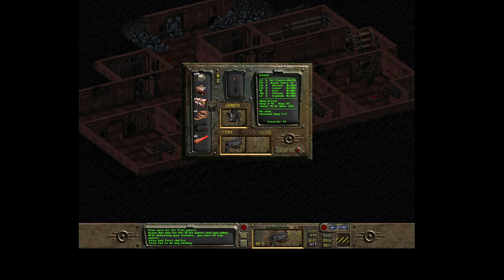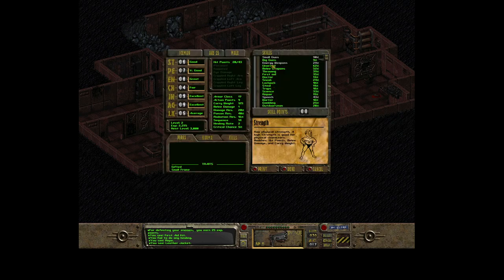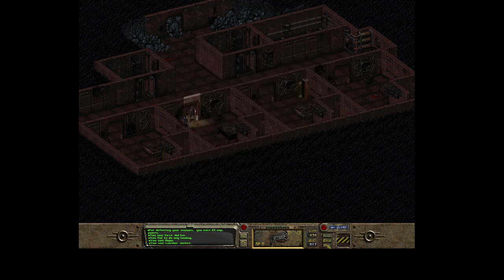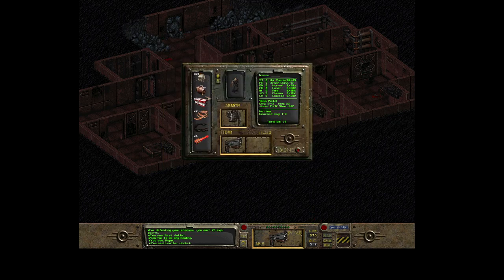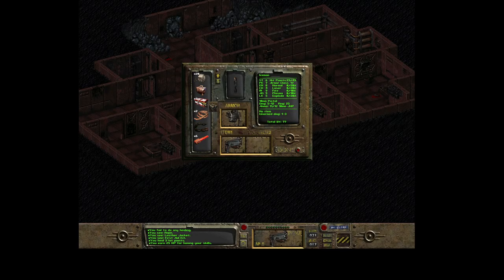I fail to do healing. What's my healing currently? First aid is 35 percent - pretty much very low. I'll try it again. Okay, I healed three hit points and gained 25 experience points for doing that. It's always nice to try - it gives you some experience, a small amount of points.